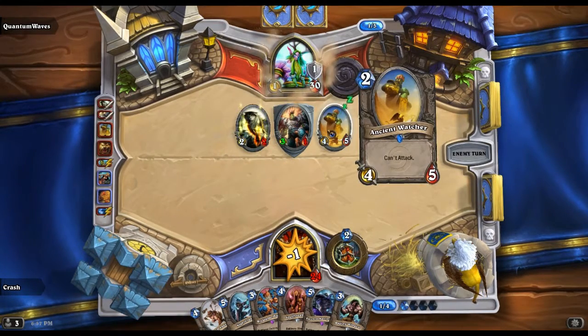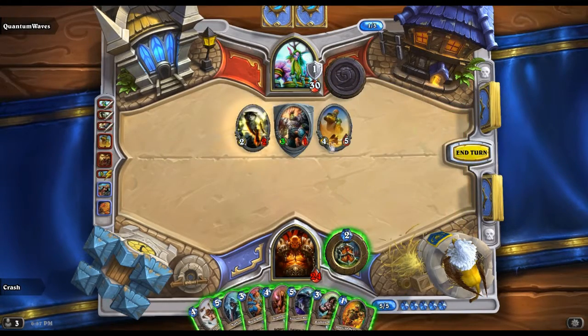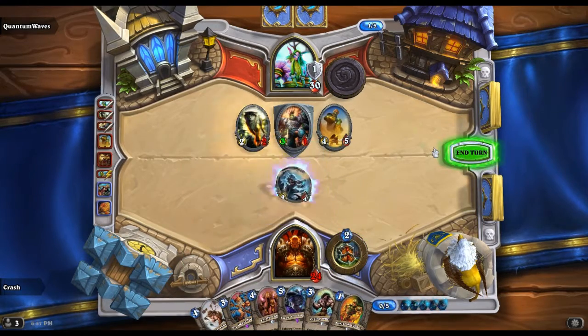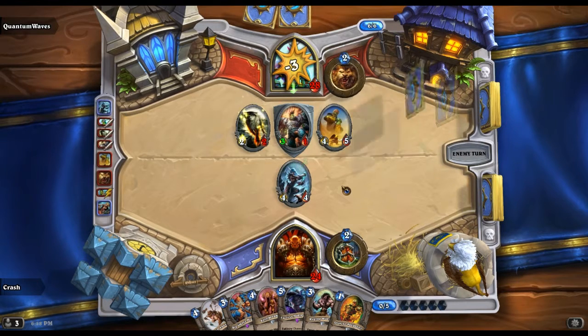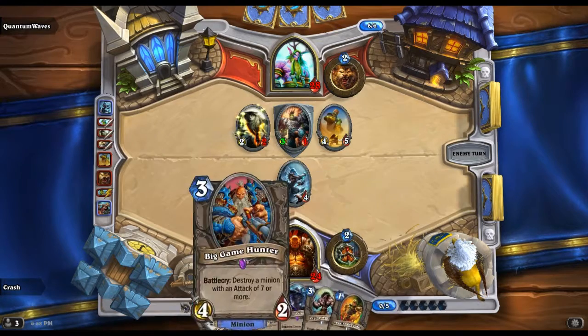This is the Ancient Watcher — a lot of decks use this. A lot of Druid decks silence it and then attack with it — pretty scary. I'm gonna go with the Nightblade, so it's gonna take both of his minions to kill her. I'm still in a good place here, not feeling that the game's lost yet. Six mana — I'm not sure what he's gonna do, but I definitely have the card advantage here.